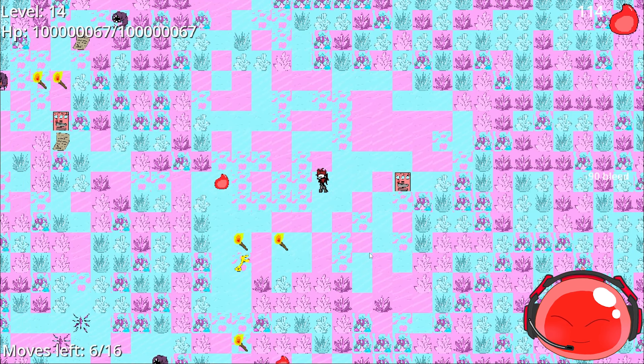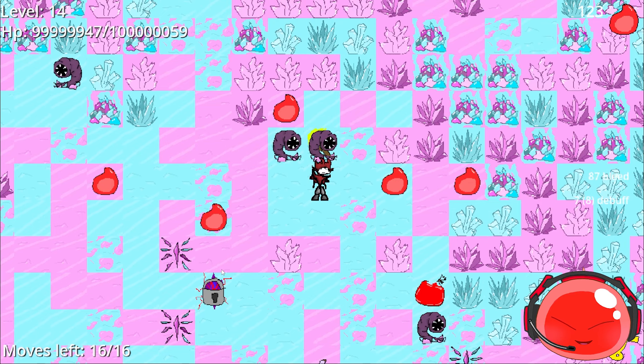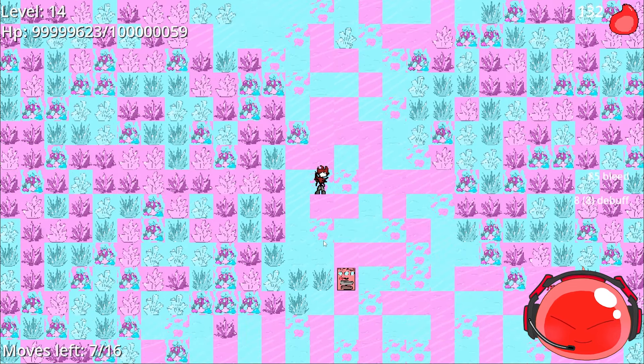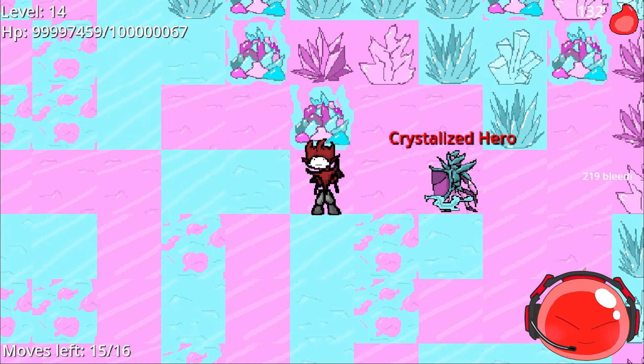Welcome to the Crystal Caves — this is very dangerous territory. The Crystal Fairy has an attack range of roughly five tiles — be very careful with these. They can also move two or three times per turn with that long range. There's also the Crystallized Hero — this is not the unkillable enemy I mentioned, but it's still very powerful and dangerous. Be careful of it.